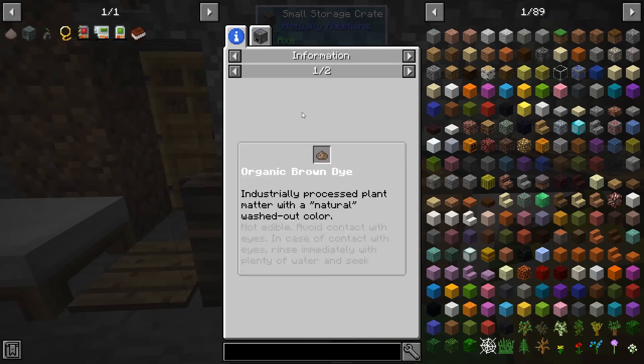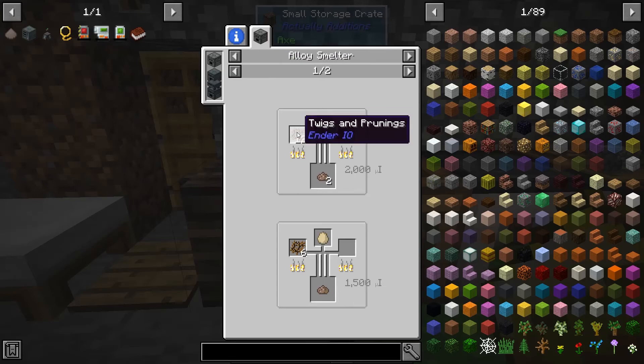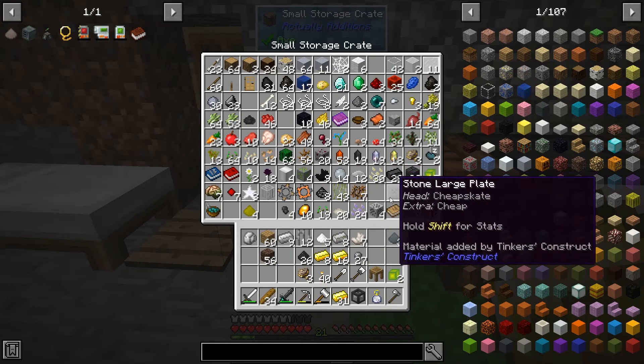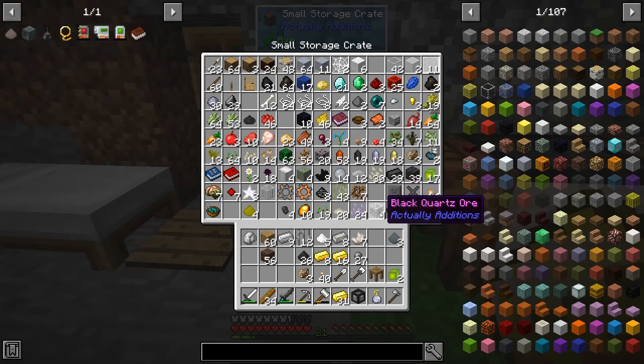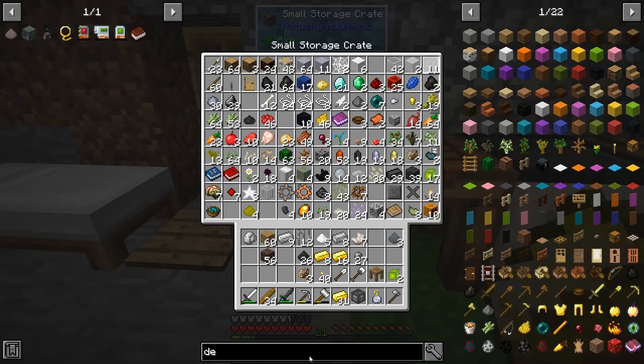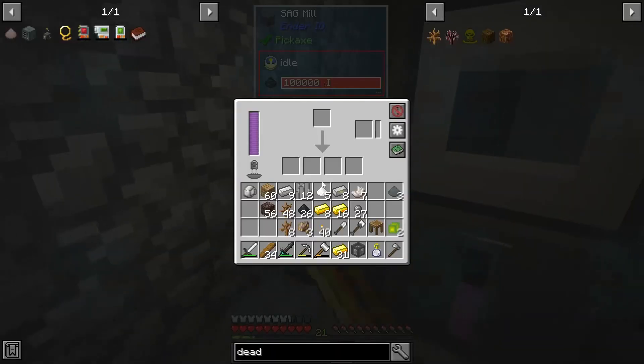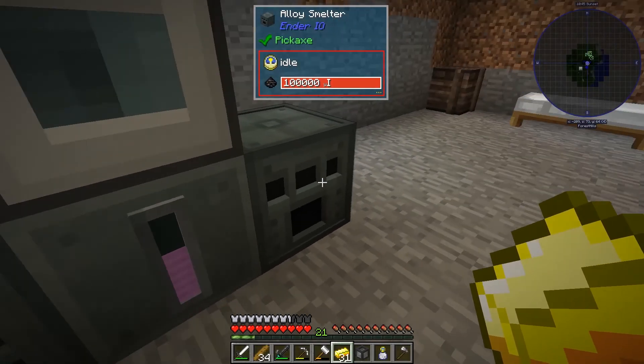Organic brown dye is going to be twigs and prunings with a slime ball. I need 12 twigs and prunings, so I need to stack on more dead bushes. There they are - let's sag mill those guys up.